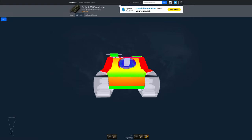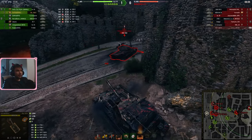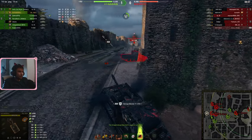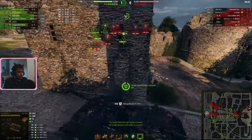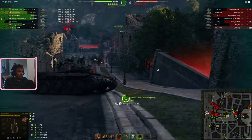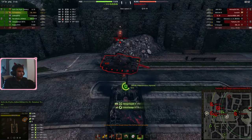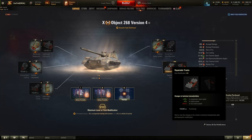Enemies will always target your lower plate, upper plate, and cupola. However, your crew is all sitting behind the superstructure, so if you keep your front to the enemy, the only crew member truly under threat is the commander, whose head sits inside the cupola. But since this setup sacrifices traverse speed for survivability, I would personally recommend taking the crew health option at level 7.